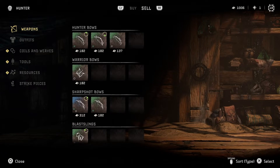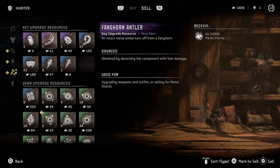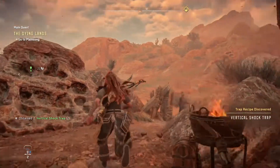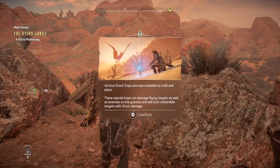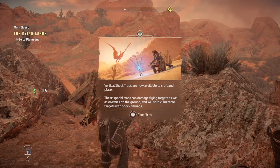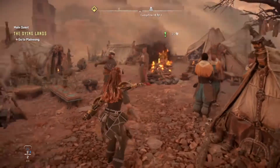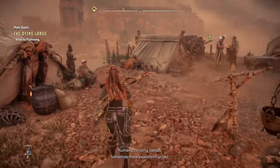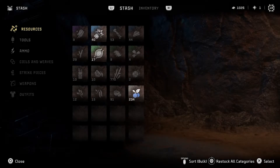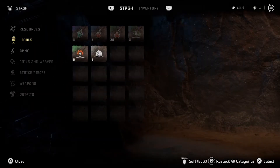Resources — yeah, I don't want to do anything there. I know we have some stuff to sell, just a little bit, not much actually. Like new coal for the fire — burger shot traps are now available to craft. Place these special traps — they can damage flying targets as well as enemies on the ground and will stun vulnerable targets with shock damage. That's great for all those flying enemies. Let's open our stash and see what we can pull out.